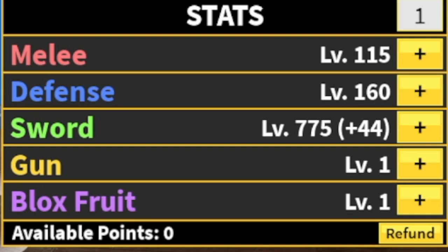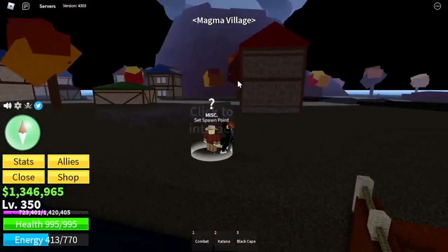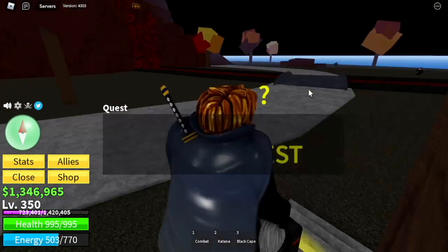Stat check: 150 melee, 160 defense, 775 sword. Next area: the Magma Village. Here we're going to start defeating the Magma Admiral.